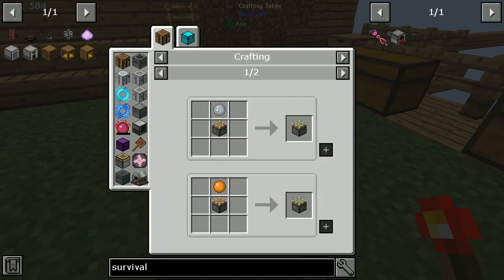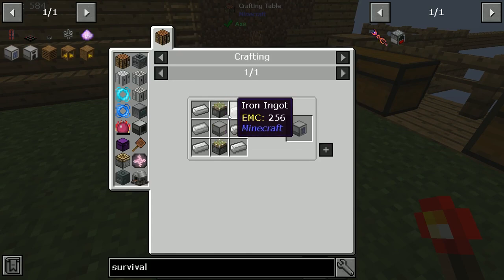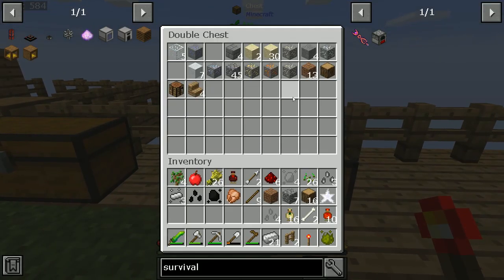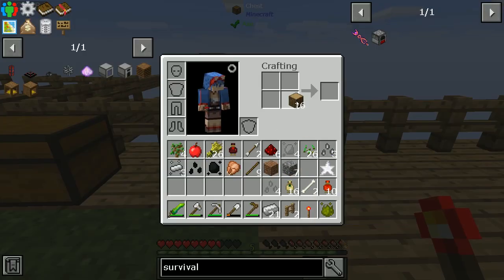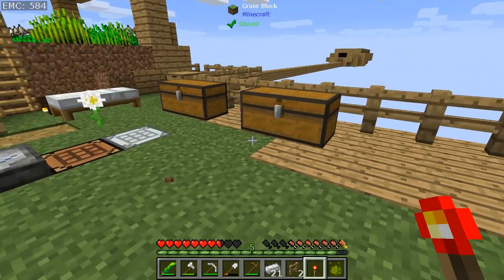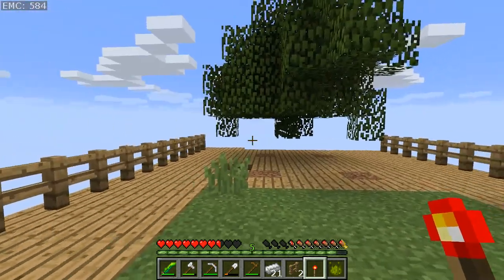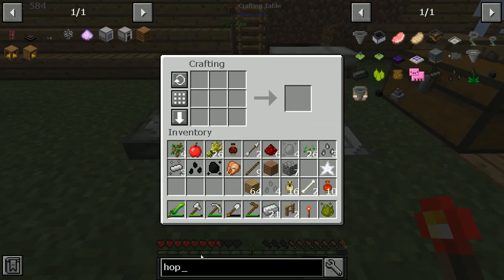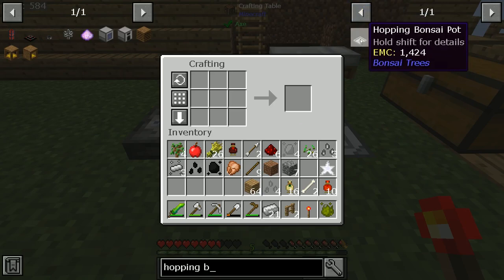So we still need pistons. We need a bit of regular wood. We haven't really got much of anything, have we? Thankfully I could actually make some. I should be making the bonsai trees I promised, because that is necessary to replace the wood in an easier manner. Right, so let's get the hopping bonsai tree pot thing.